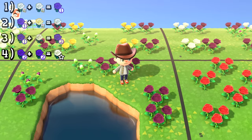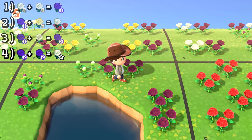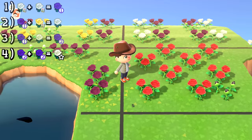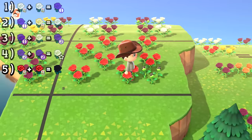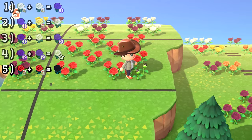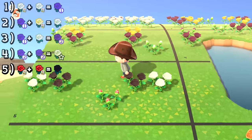Step five is fairly simple. Get your reds from seed bags, breed them together — you've got a chance to get black. I believe it's a 25% chance to get a black. Easy peasy — take this black for step six.